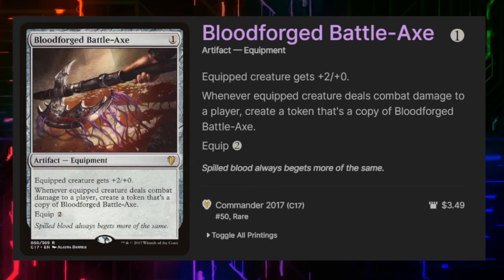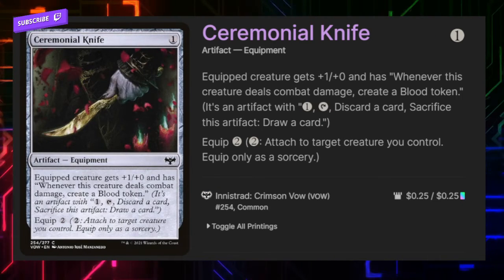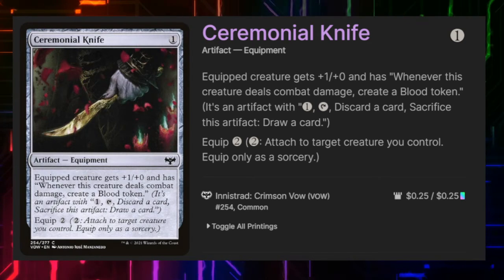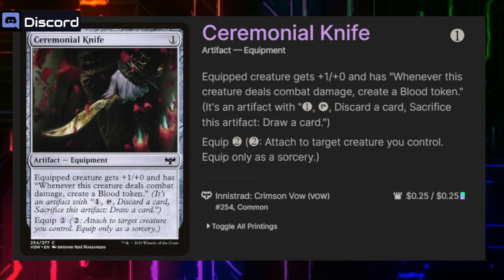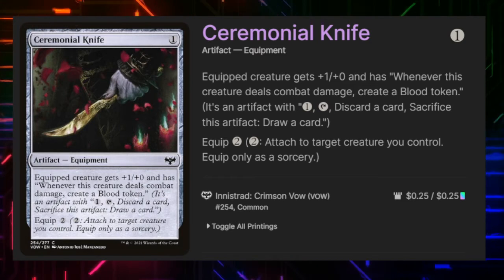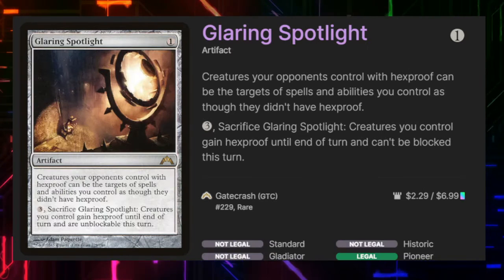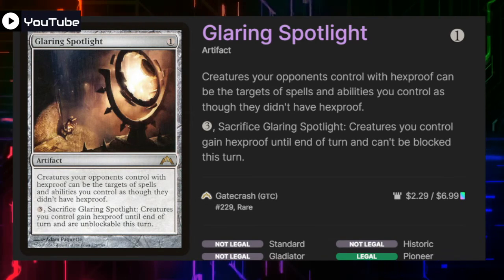Ceremonial Knife — the equipped creature gets +1/+1 and has: whenever the creature deals combat damage, create a Blood token. We're probably not going to use those Blood tokens for much more than fodder most of the time, but it's not bad to have the option for a draw. Glaring Spotlight lets us hit our opponents' hexproof creatures as though they didn't have hexproof, which is wonderful for some of our removal.